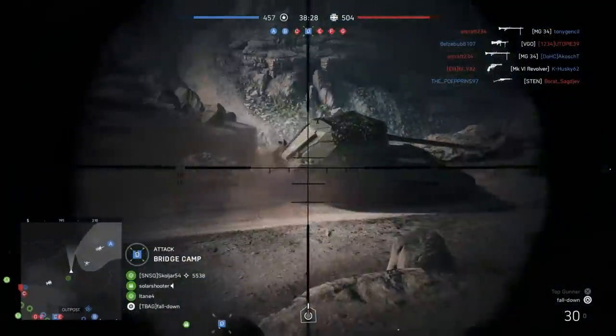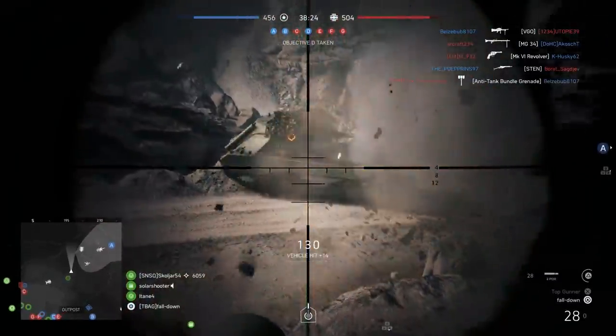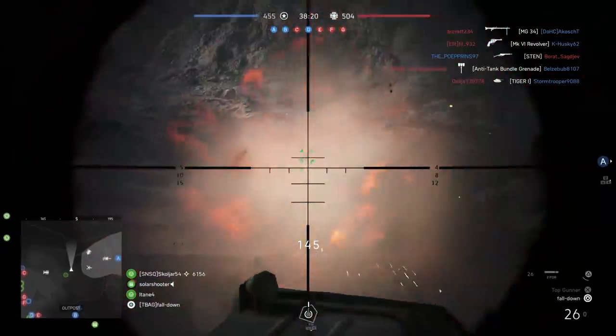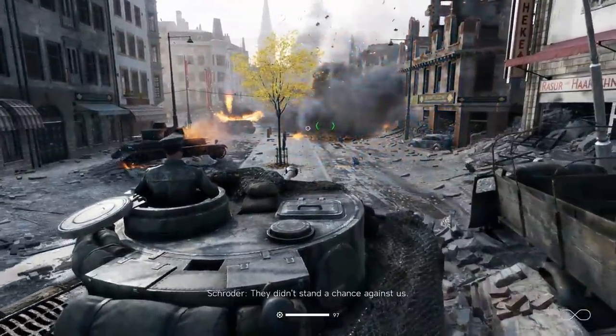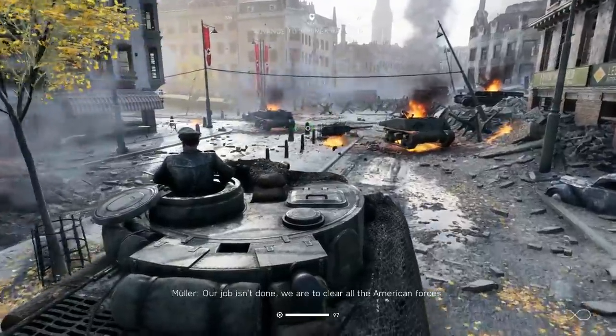When you get a direct hit on an enemy tank with your tank shell, you can see a hole in the tank's armor right where your shell hit — pretty cool touch. And for the final detail of this video, did you know that with certain explosions, you can actually see the shockwaves traveling through the air? Take a look — it's very subtle and fast, but it's there and it looks really awesome.